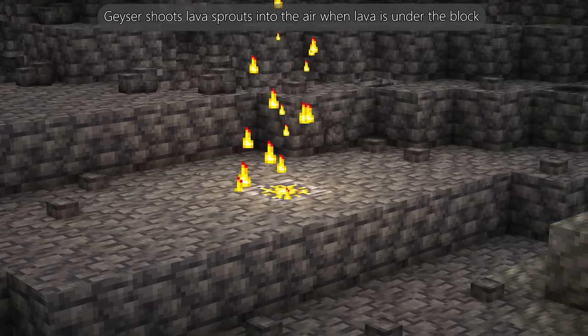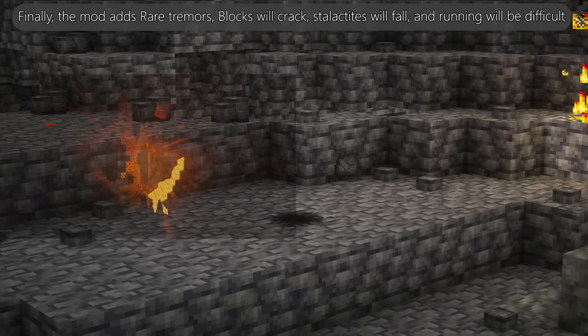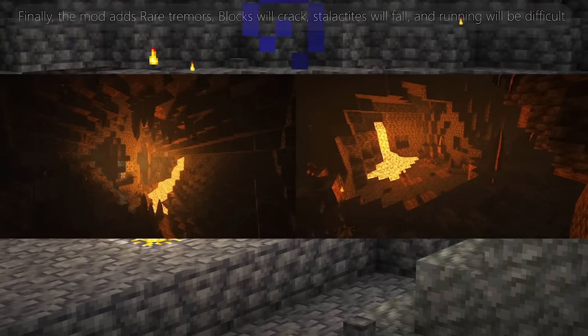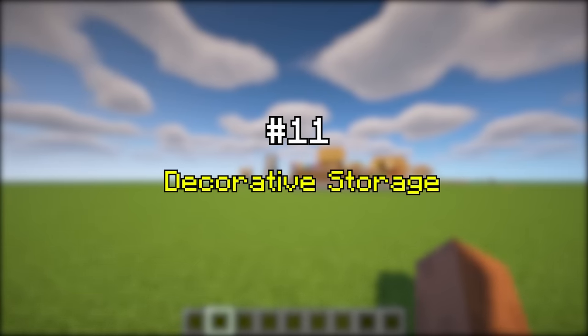A geyser shoots lava sprouts into the air when lava is under the block, and if water is under it, it will shoot steam. Finally, the mod adds rare tremors — blocks will crack, stalactites will fall, and running will be difficult, but tremors do not break blocks; they just visually crack them.